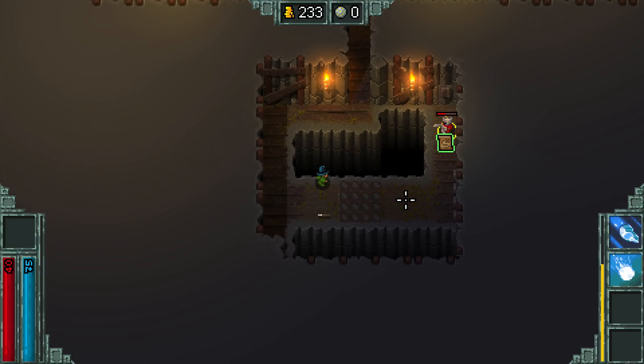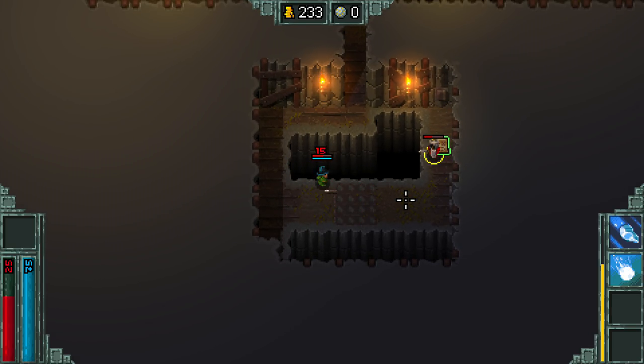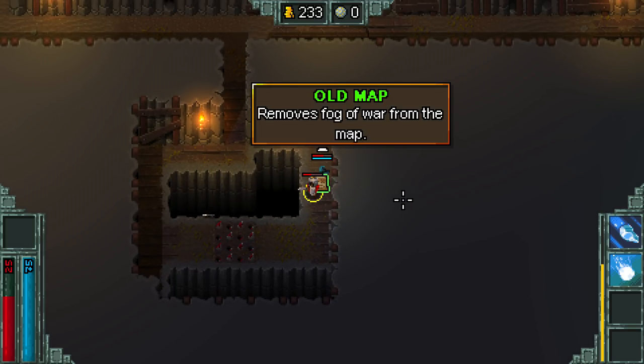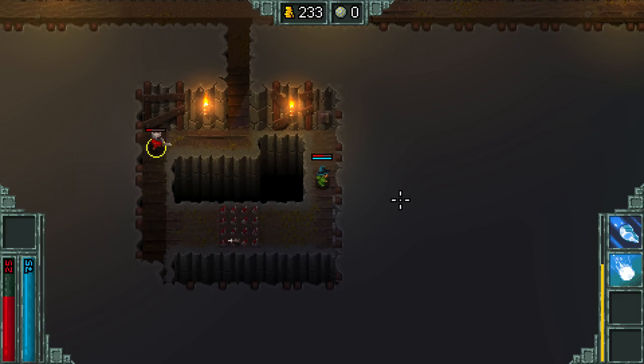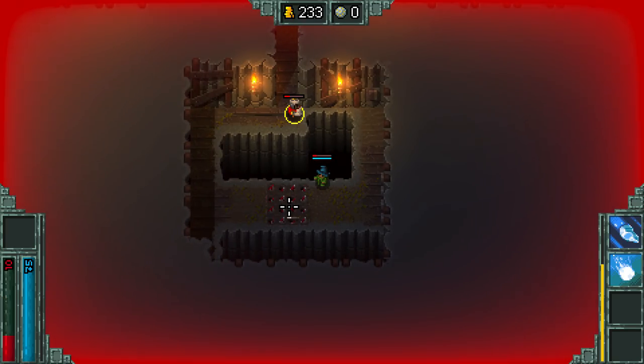'The items are random too?' Yeah, and it looks like we both get our own items here. By the way, spikes are instant death still, so... 'Removes fog of war from the map.' It looks like we both get our own items here. 'That's terrifying.' Yeah.